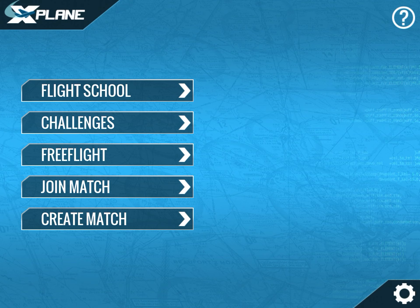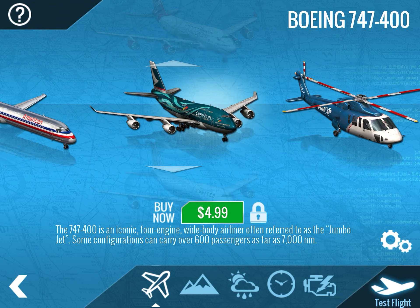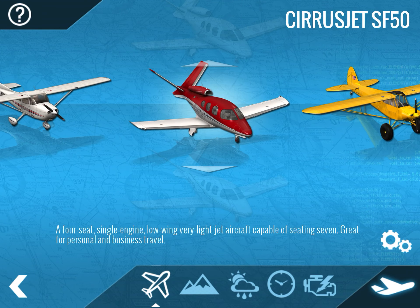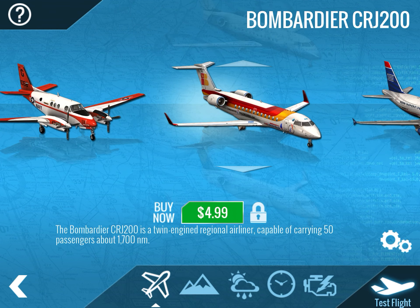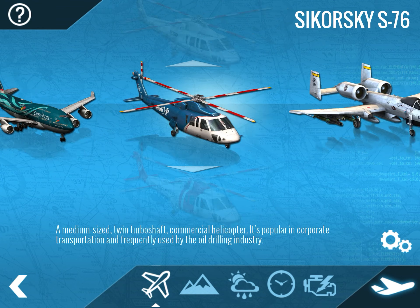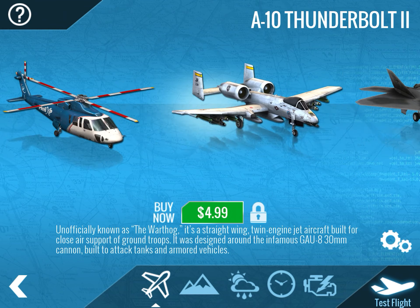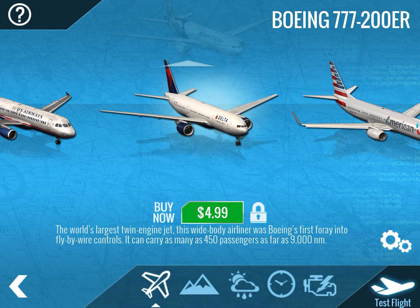We have flight school and challenges, but nobody's going to do flight school — we're doing shenanigans today. The planes I have are: a Cessna 172 Skyhawk, a Cirrus Jet, a Piper Cub, a Beechcraft Baron B58, a King Air C90, an Airbus A320, a Boeing 737, a McDonnell Douglas MD-80, a Sikorsky S76, and an F-22 Raptor.